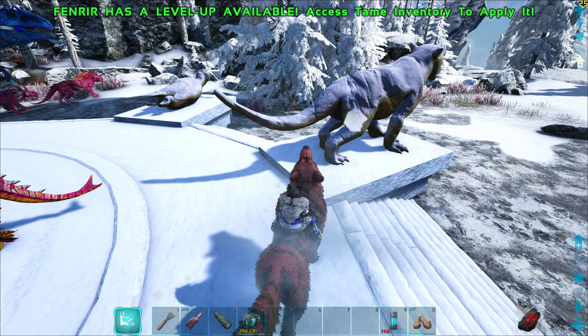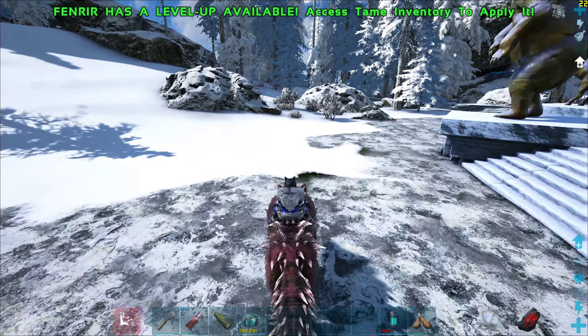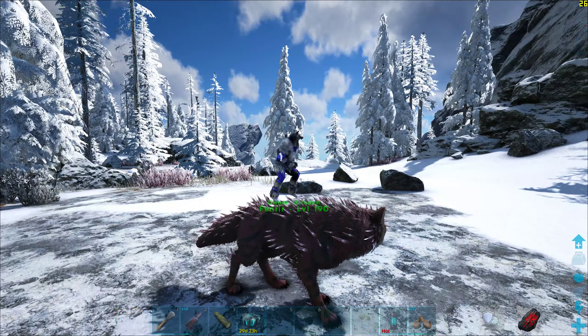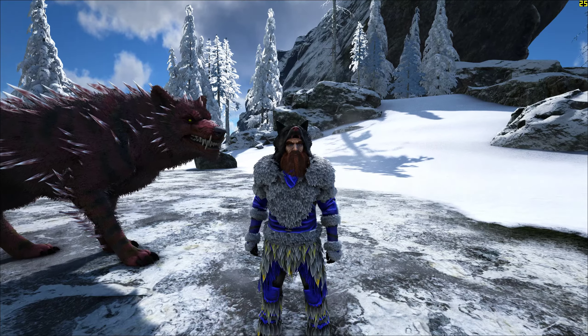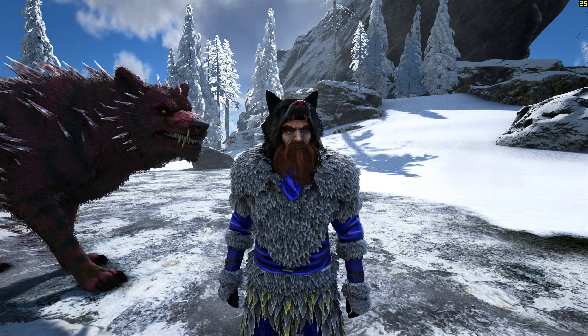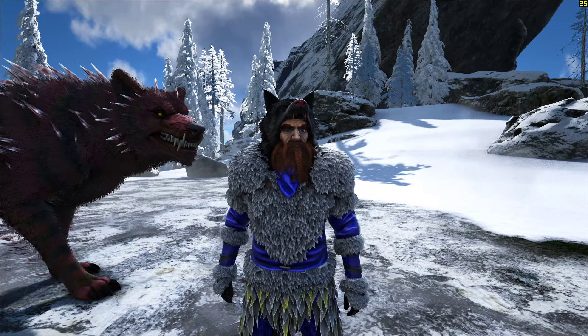Now regarding the Fenrir — no matter how many times you do the boss fight, you are always going to get a Fenrir of level 190 with the exact same stats: 50/50 health and 301% melee. It's just a normal dire wolf, just a bit enlarged. Its natural armor is 10, which can be increased to 80 like a Shadow Mane by using the C button, and it has the same attack and sick animation as a dire wolf.